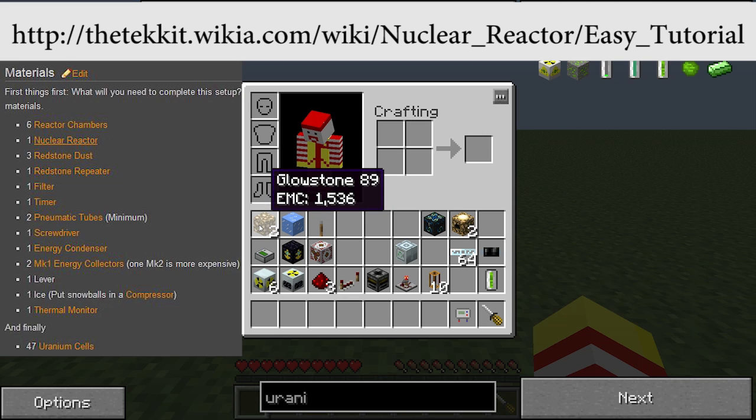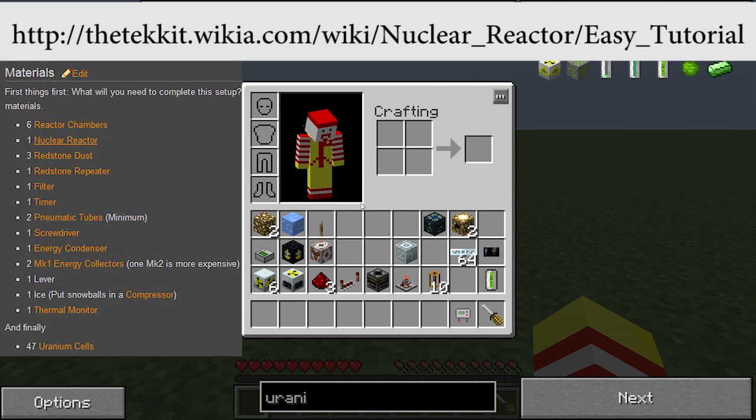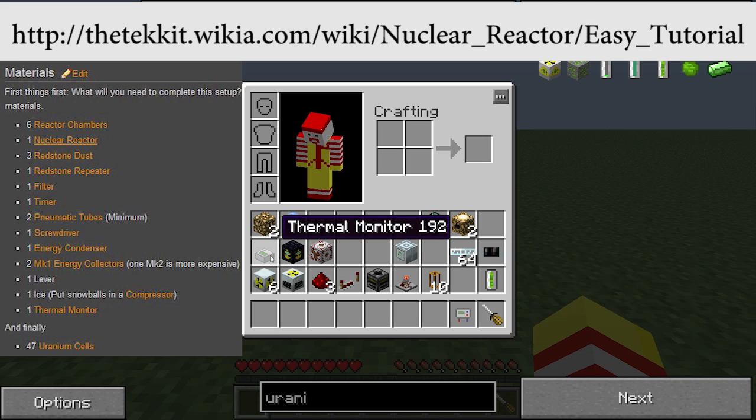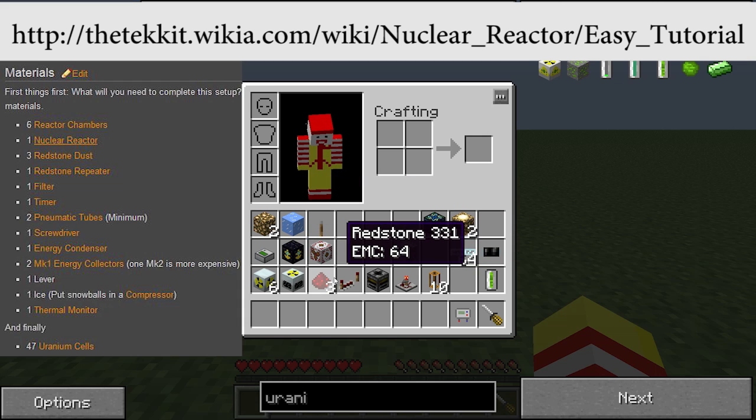I'd suggest adding a couple of glowstone so the energy collector has constant power regardless of sun. We're going to put a loop in there so we don't have any problems with meltdowns. The thermal monitor is very key - it will shut the nuclear reactor down when it just barely starts to overheat at 500 units. Also, if you're on a multiplayer server, make sure world anchors are allowed. You'll want a world anchor on this thing, because if you go away, a filter might not work and you'll get a meltdown.